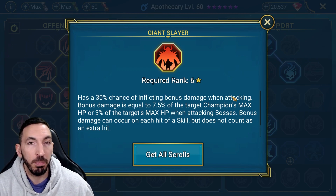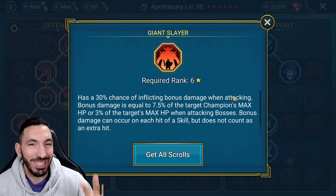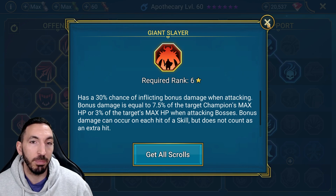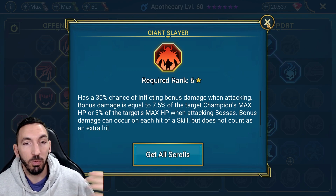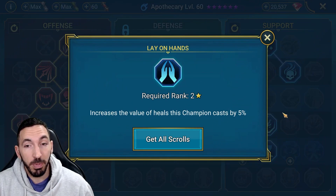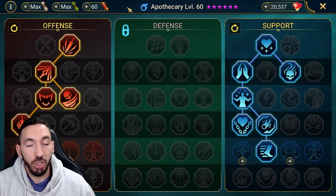Giant Slayer is huge here because he has a triple-hitting A1, and triple-hitting skills can proc Giant Slayer multiple times per use. War Master, by contrast, can only trigger once per skill, so single-target or double-hitting champions benefit more from War Master. That's why you'll see Giant Slayer chosen for Apothecary specifically. On the Clan Boss especially, Giant Slayer damage stacks up noticeably from him.